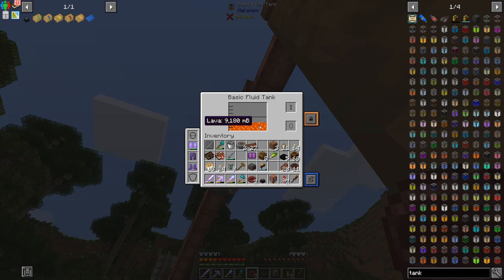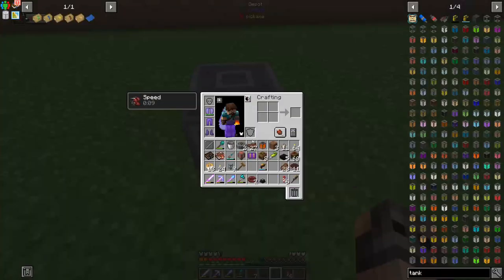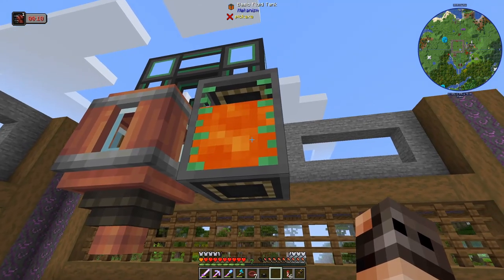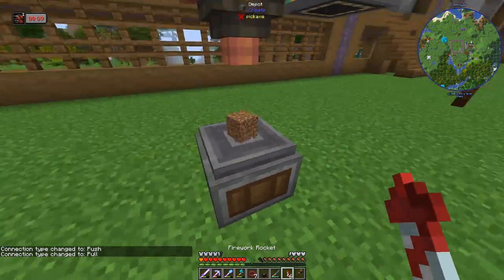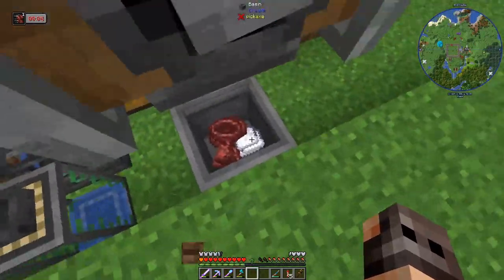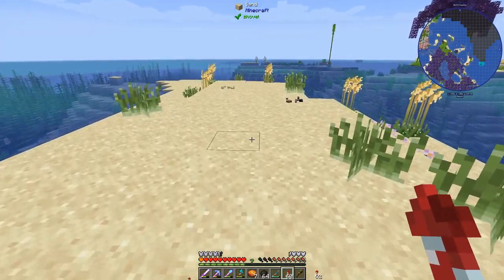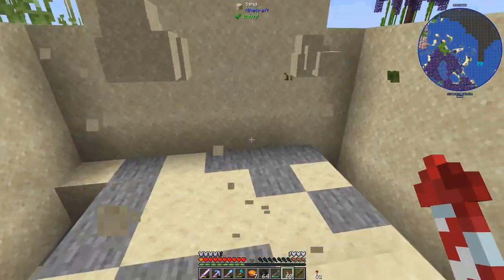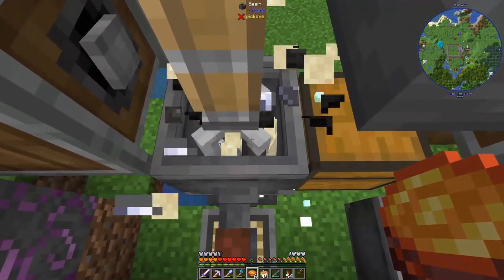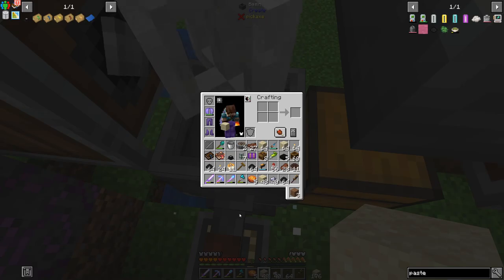We need to make the paste, which requires blaze cakes, but that's it and the recipe hasn't changed. I'm not going to automate blaze cake production right now — we'll do it manually for now. We set up a depot, a one-block gap, the spout, some mechanical pipes, and a tank to extract the paste. For the cake bases, the recipe is sand, silicon, and tar. Here is tar, sand, and silicon — and yes, we're getting the paste! Each recipe gives 24, so we have a decent number.